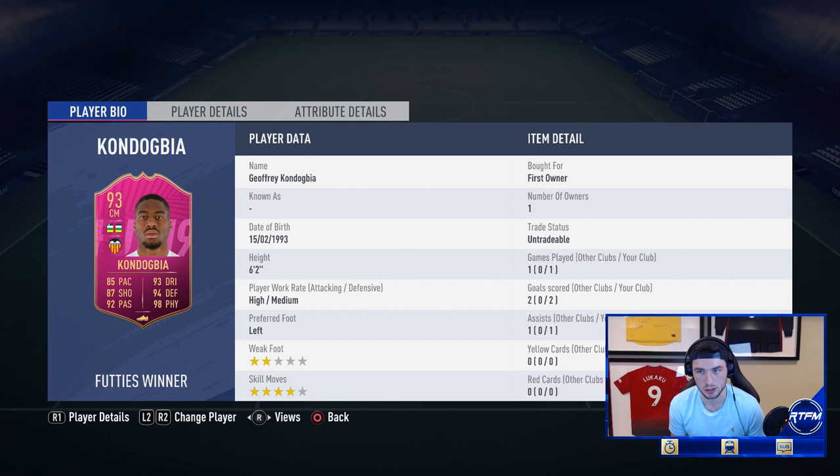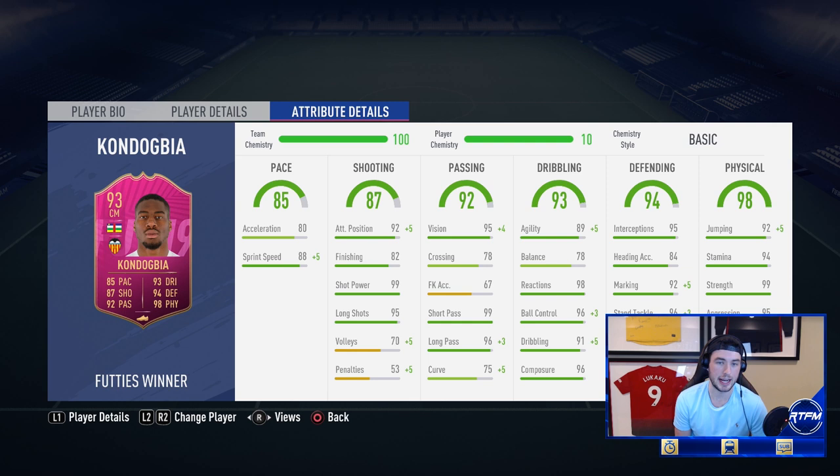He's got a two-star weak foot, which is not great. He's also high-medium work rates, something to keep in mind. Six-foot-two, four-star skills. He does have the ability to do La Croqueta. He's got 80 acceleration, 88 sprint speed, 82 finishing, 99 shot power, 95 long shots, 89 agility, 98 reactions, 99 short passing, 96 long passing, 91 dribbling, 96 composure, 95 interceptions, 92 marking, 96 standing tackling.